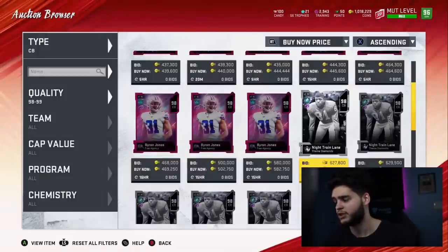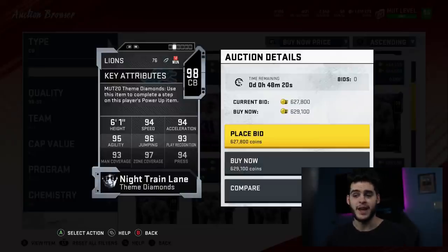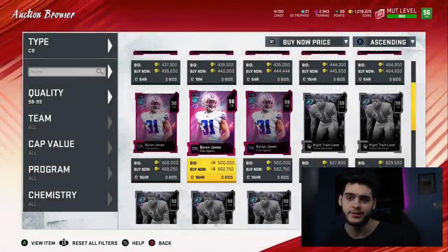Coming in at number 5, Night Train Lane — the do-it-all cornerback. Byron Jones went up in price a lot, so Night Train Lane takes it. He's unreal — he can do everything. He's super athletic, powered up he gets like 97-98 speed, maxed-out zone, close to maxed-out man, great press. He can press, play zone, play man. He's super fast, can jump, agile, tall, with like 92-94 hit power. He plays like a linebacker that can play cornerback and can even return picks like Deion Sanders.